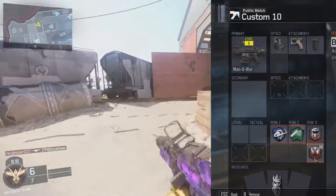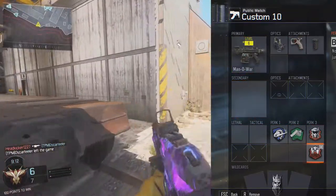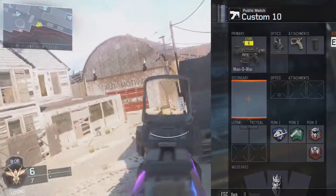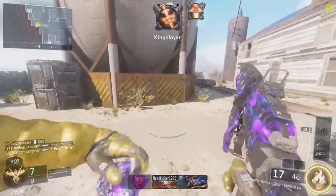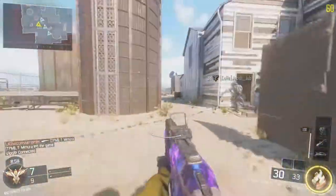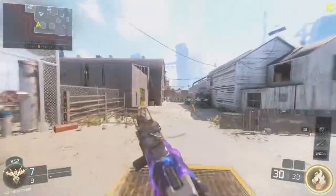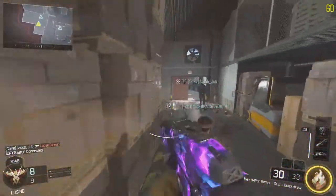Stock is another great pick for your attachments. The next one you want is Fast Mags. I really like Fast Mags because you can reload fast — say if you kill one person, you always want to have more ammo right off the bat. I usually wait a bit and then see if there's no one there, and then I reload just in case. Fast Mags is a good one to have for that situation.